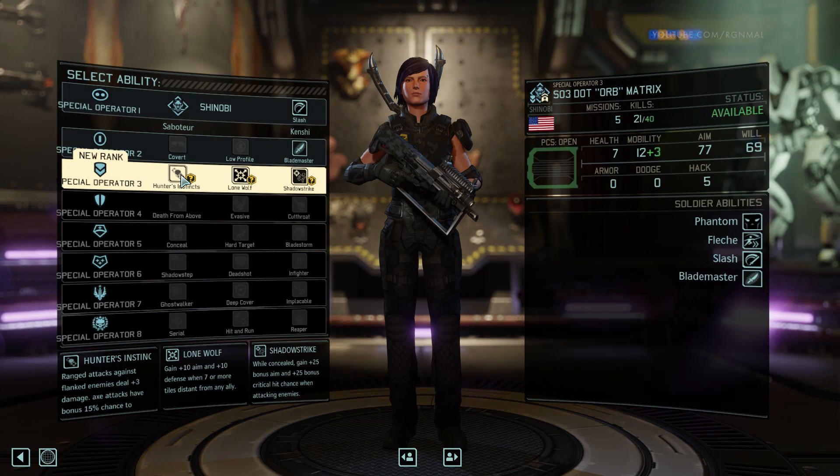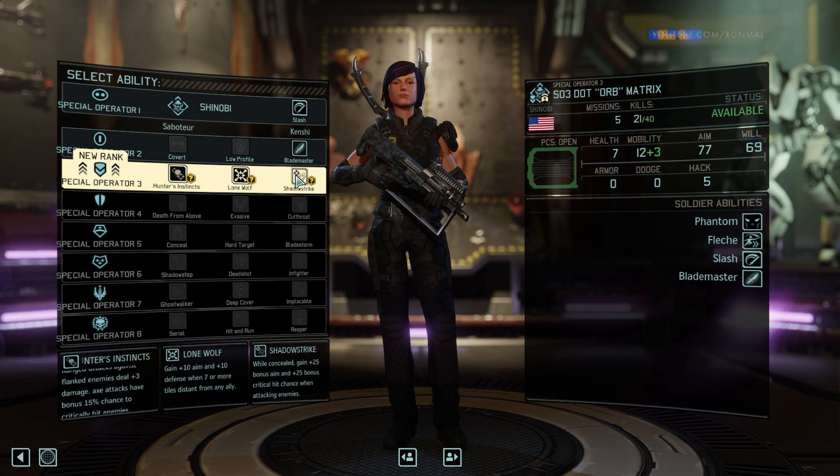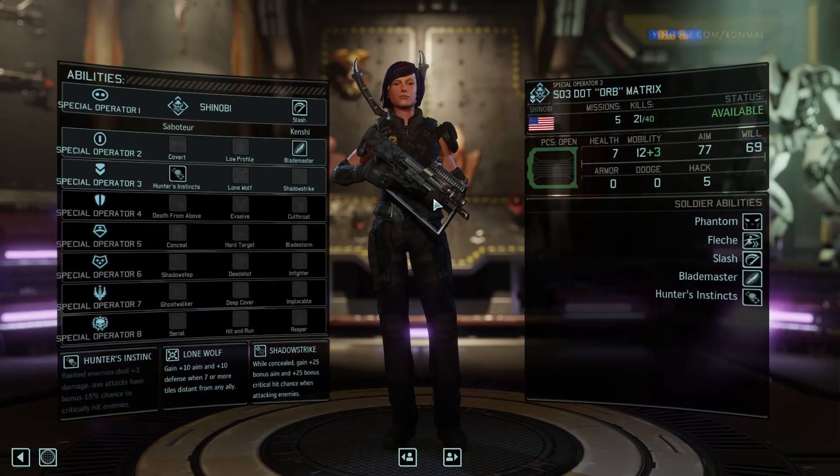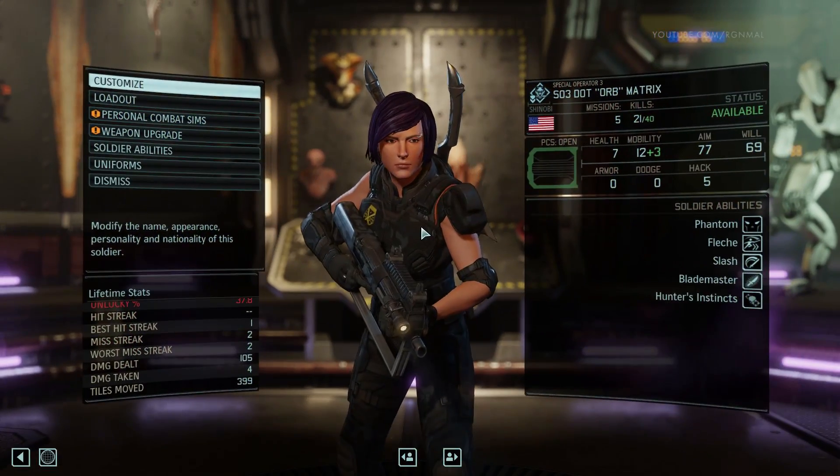We've got Dot — got three choices here: Hunter's Instinct, Lone Wolf, and Shadow Strike. Shadow Strike gives additional aim bonus and crit chance when you attack from Concealment. Lone Wolf gives plus ten aim and plus ten defense when you are seven or more tiles away from an ally. And then Hunter's Instinct, which gives you plus three damage and axe attacks have a plus fifteen percent chance to critically hit. That's what we're gonna go for — stacking up that single target damage.